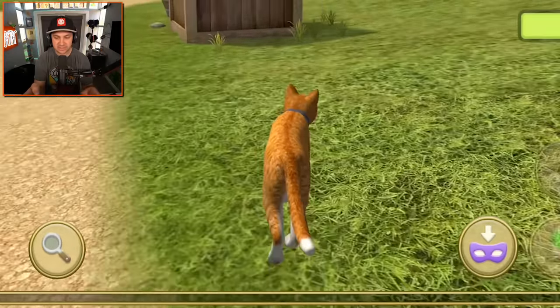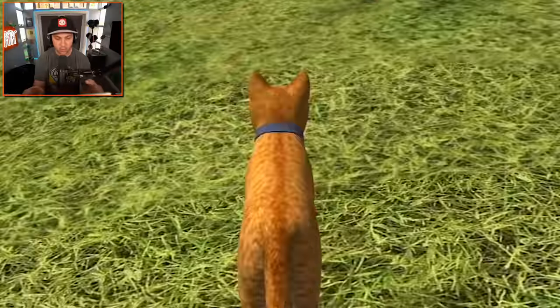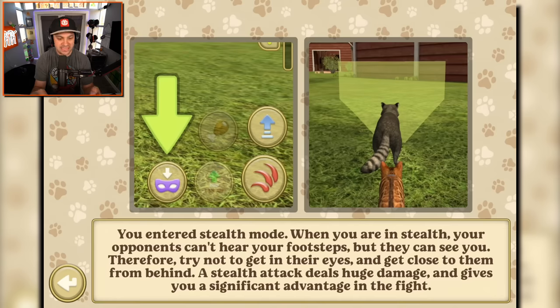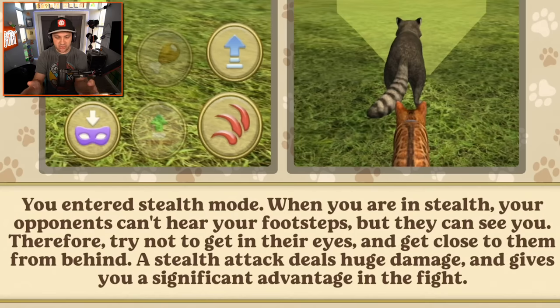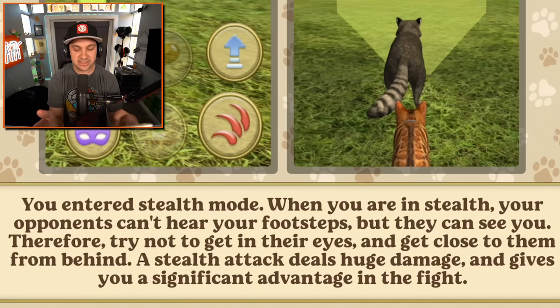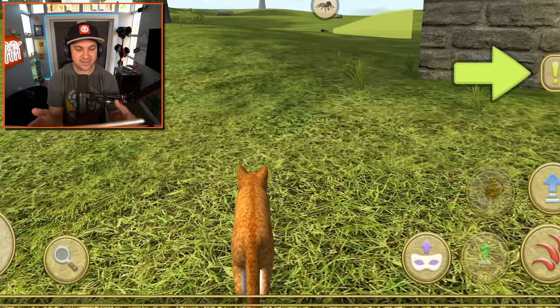What am I doing? I'm catting. What's the weird mask? It's sneak mode - I've entered stealth cat mode. When you are in stealth, your opponents can't hear your footsteps but they can see you. Therefore, try not to get in their eyes and get close to them from behind. A stealth attack deals huge damage and gives you a significant advantage in the fight.